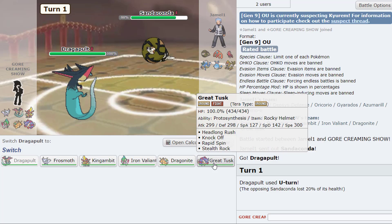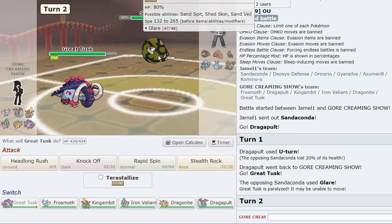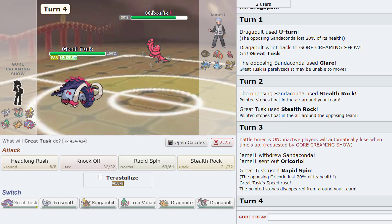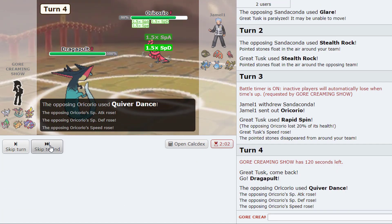I'm thinking long and hard about this — getting glared is a little scary. Glare with stealth rock maybe. We're gonna try to spin; he might be the Tera Ghost one. Oh, dancer Oricorio! I don't know what this thing does — I need to do some research. I don't know what the fire one does if I'm being honest. He's probably a special attacker so I don't want to throw in my Dragapult — I'll go back to Dragapult because I have no... oh he's quivering! We gotta T-Wave this man.